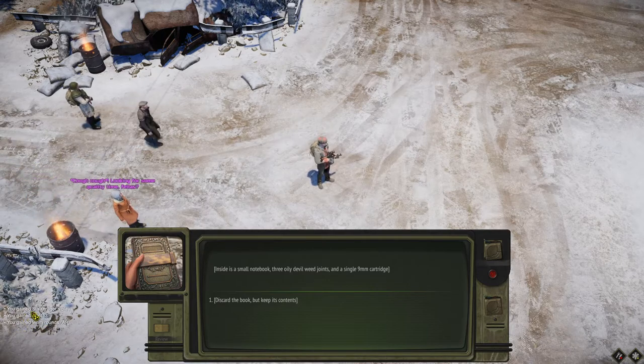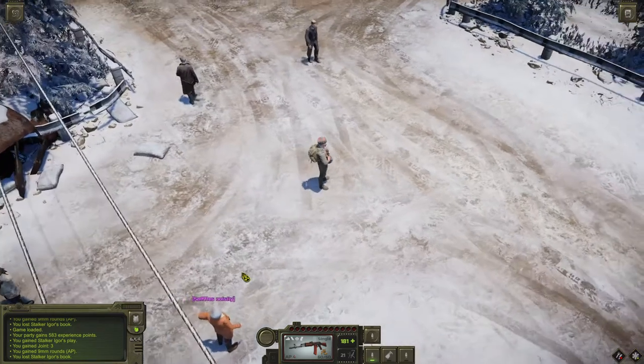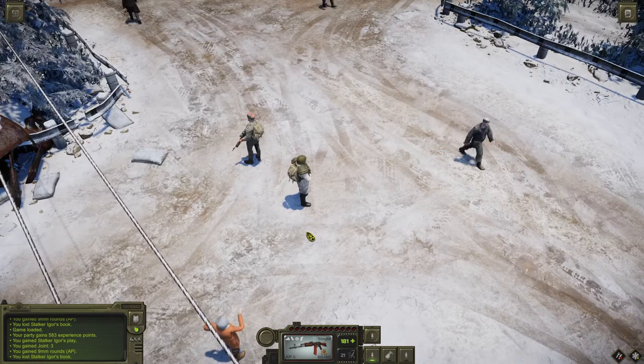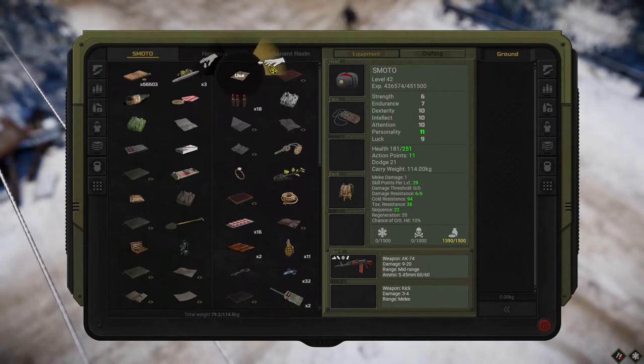The party gains: I gain 9 millimeter rounds and I gained the Stalker Eagle's play. Inside the book was the Stalker Eagle's play, but I lost the book. Now press inventory, and the Stalker's Eagle's play has appeared as a sheet of paper.